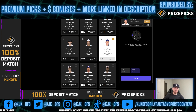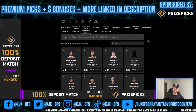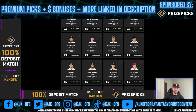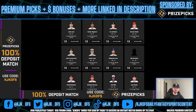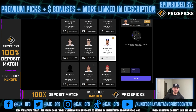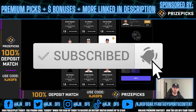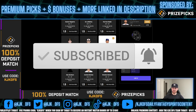Pick number two: Nathaniel Lowe. Once again, a lefty who hits very well from the left-handed side of the plate in a fantastic matchup for left-handed bats. We're going with the over 1.5 hits, runs, and RBIs for Nathaniel Lowe. That will be pick number two.